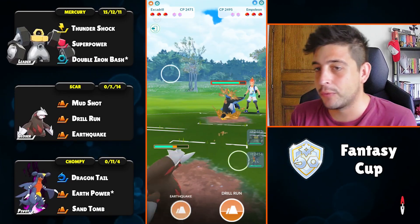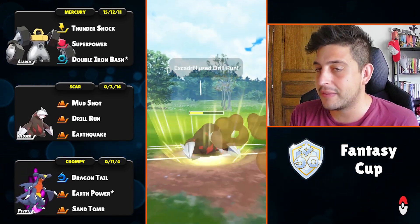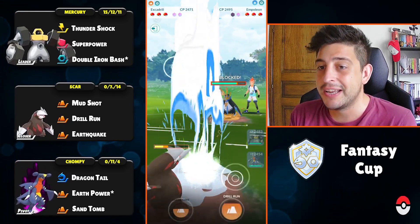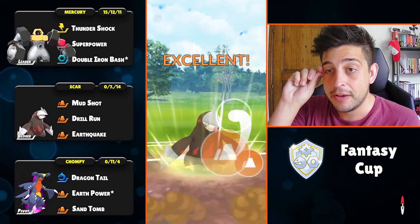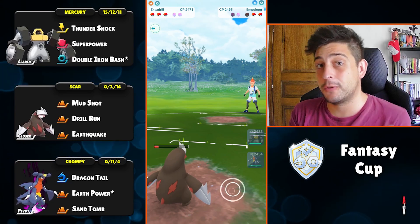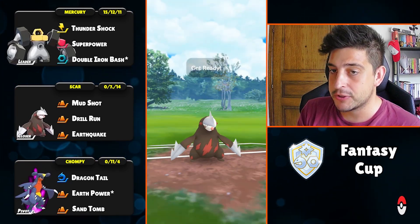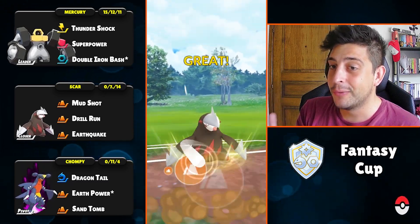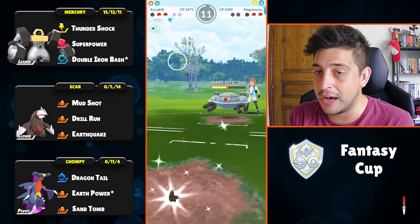Having a kind of weird lead against this Magnezone, on the switch we are met up with the Empoleon, and of course those Drill Runs need to be respected by the opponent as they are trying to completely farm down. They do that but still need to sacrifice two shields — as it seems this opponent decides to take the second one so down they go. Now Magnezone returns but to be fair we can still destroy them down with the Garchomp after taking the shield with our Excadrill.